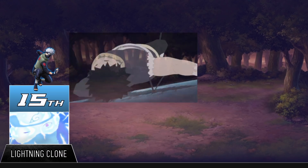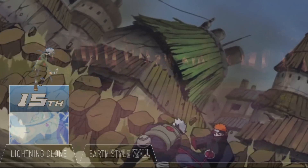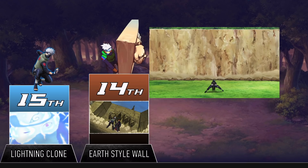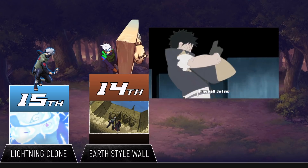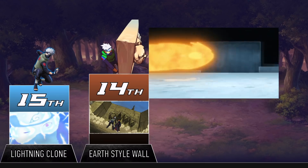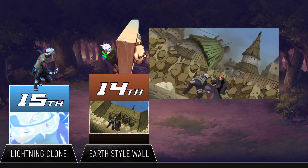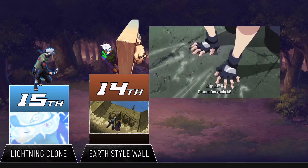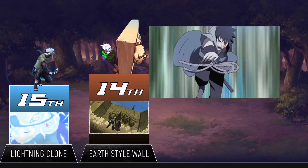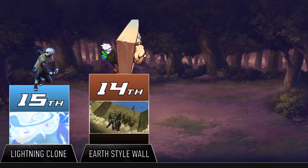Like the name suggests, the Earth Style Wall is pretty much just making a giant wall pop out of the earth. You can obviously use it to protect yourself, like how Kakashi used it against Obito's fireball in Shippuden. You can also use it more aggressively, like Kakashi using it to block off one of the paths of Pain. What makes this jutsu really cool though is that its size depends on the person using it — not bad for a seemingly simple technique. Oh, and for some reason Kakashi's wall has sculptures of his summoned dogs on it. I don't really know why, but it definitely looks cool.